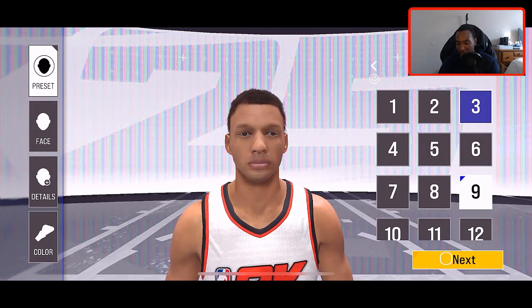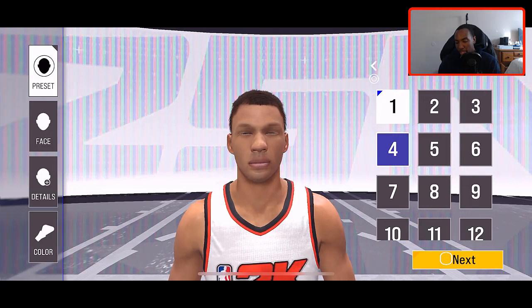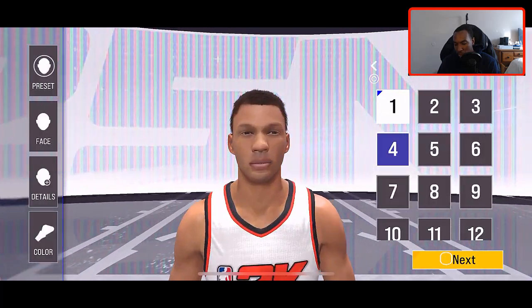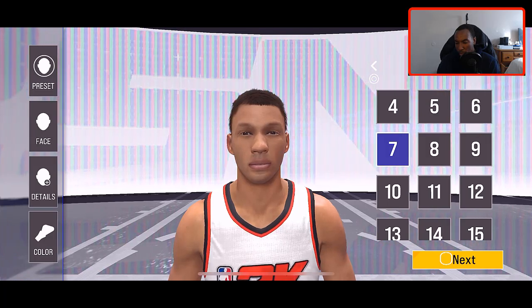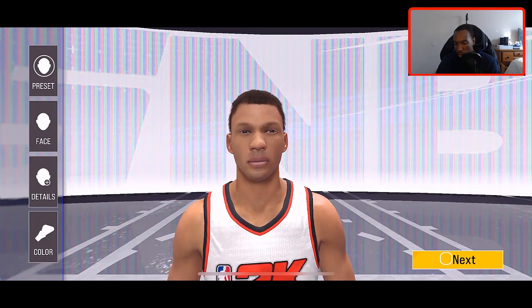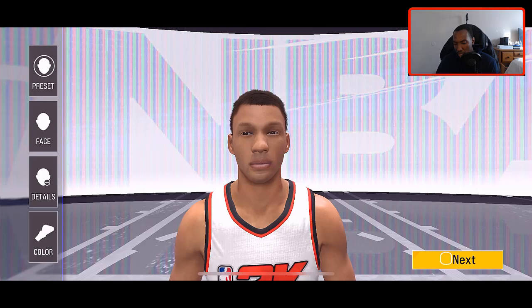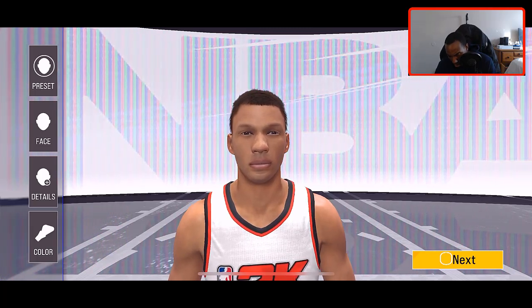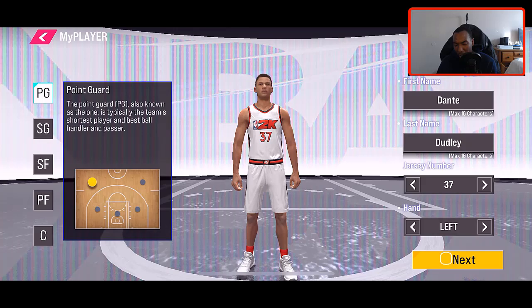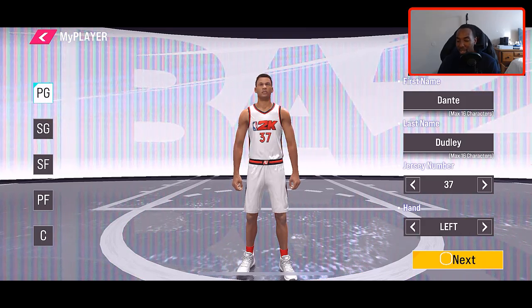We'll go with this head right here — he does have a big nose. Let's go over to the face. I am currently using my controller. I'm trying to go down to the face — it's not letting me click on face or anything. Details — I don't know why it's not letting me click any of these other buttons. What I'm going to do is adjust my face and stuff later on, but we're going to go point guard here. I like to be the game manager; I like the ball in my hands most of the time.